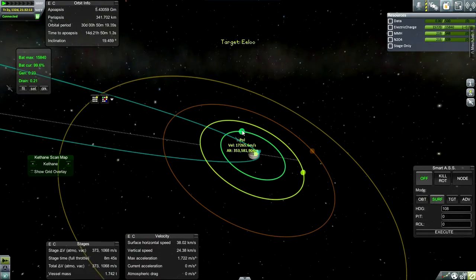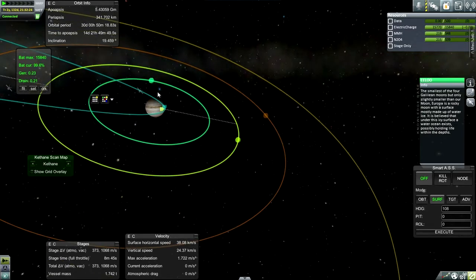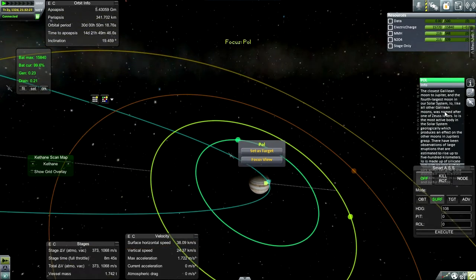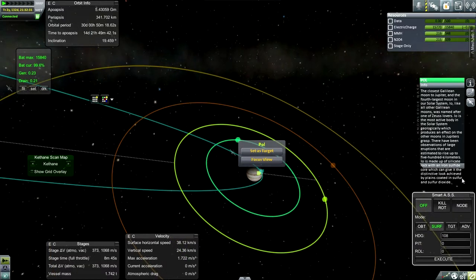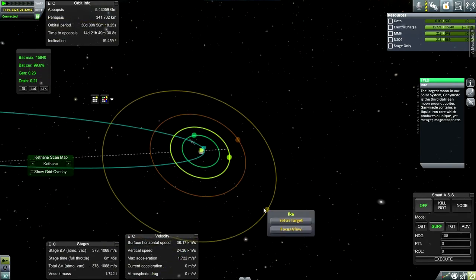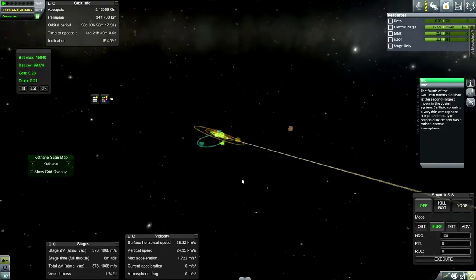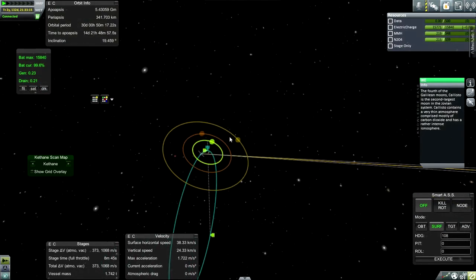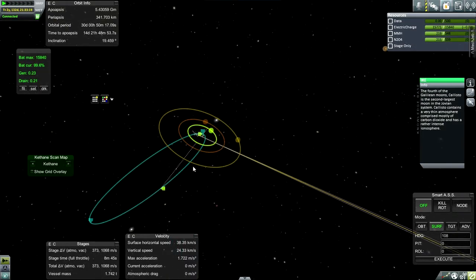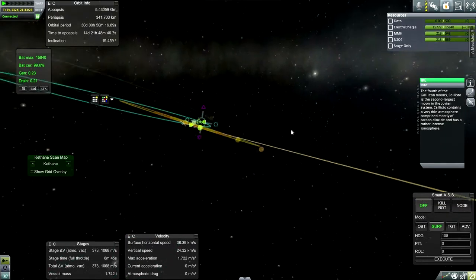Looking at the info, I can identify the Galilean moons. The closest is Io, then Europa, Ganymede, and lastly Callisto. They all appear to be in the same plane, which is somewhat unexpected. I would have thought they'd be a little bit different from each other, but apparently not.